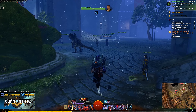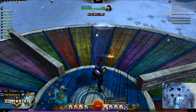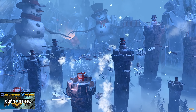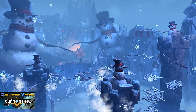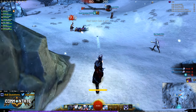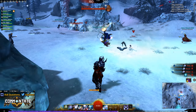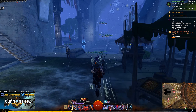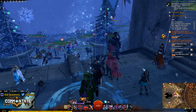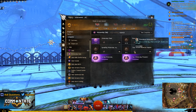Just like previous years, you'll be able to participate in the Toypocalypse, a tower defense style game; the Bell Choir Ensemble, which is sort of like Guitar Hero; Winter Wonderland, which is a jumping puzzle with three paths depending on the difficulty you want to play; and Snowball Mayhem, the snowball-based PvP activity. Remember that instead of Lion's Arch like with Halloween, you're going to be doing most of these activities in Divinity's Reach at the Crown Pavilion waypoint.